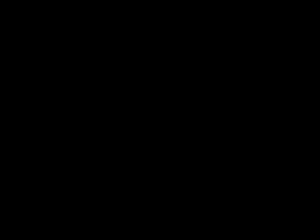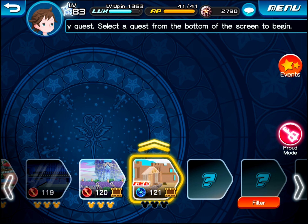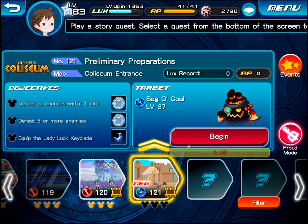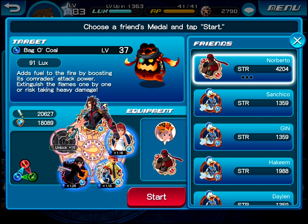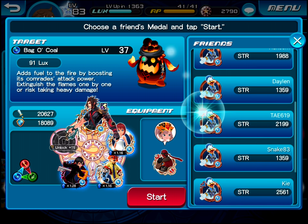Hey, look at that — we're at Olympus Coliseum! Interesting. The thing about Olympus Coliseum is that it's in like every game, except for Dream Drop Distance — that's the only game that world has not shown up in. But I don't mind Olympus Coliseum. I like this world, it's fun.